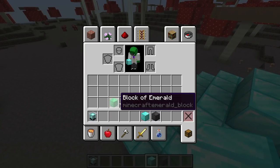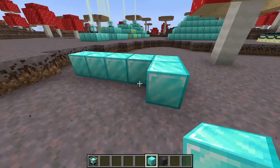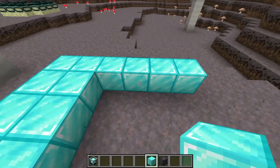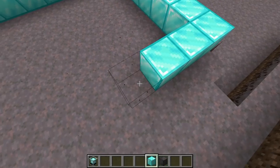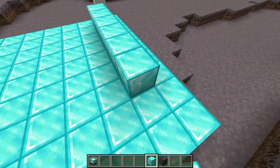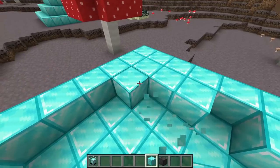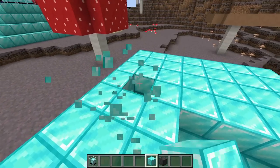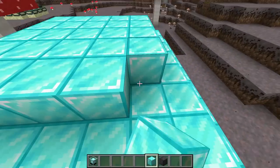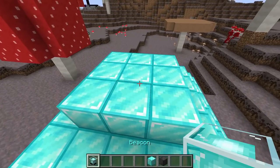Realistically, use whichever of those three blocks you have the best access to. The shape is basically a 9x9 on the bottom layer. The lowest level is almost always the most difficult to make. Once you fill that in, go one block in for a 7x7 layer, then one more in for a 5x5, then a 3x3, and on top of that you place the beacon. That gives you a fully powered beacon.